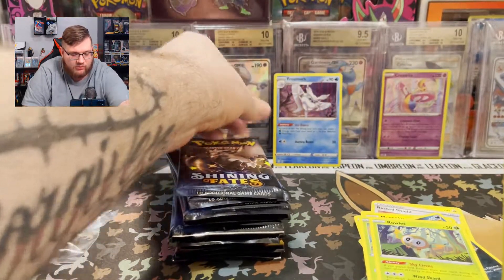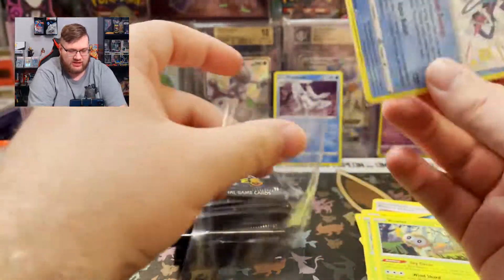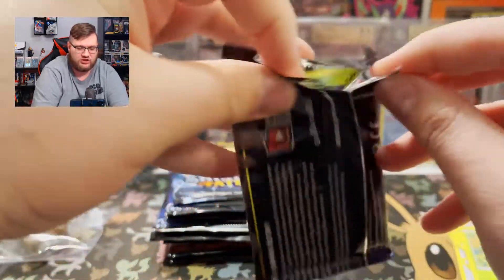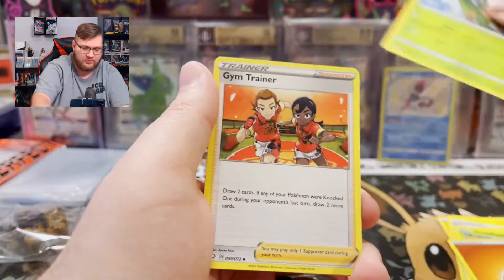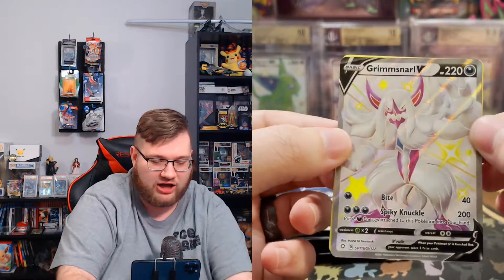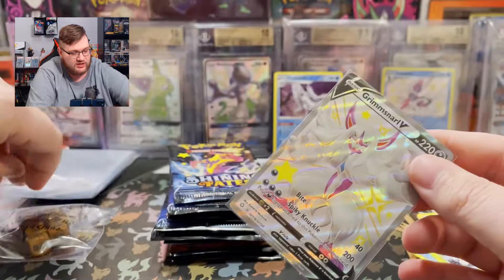And we have a Frostmoth. I love Frostmoth — I won't sleeve it because I already have it. Anything I already have, I usually post on TCGPlayer. I don't really make much money like that, but I do when I buy cards in used lots. Corviknight — one of my favorite Shinies from Sword and Shield. There's your code, good luck with your online pulls. Fighting Energy, Trapinch, Gym Trainer, Luxio, Cacnea, Cufant, Eevee, Weasel, Yanma — Grimmsnarl V Full Art! And we've got Shiny Volcanion Full Art. Two hits — two Shinies so far. We're two for two in this box, you guys.